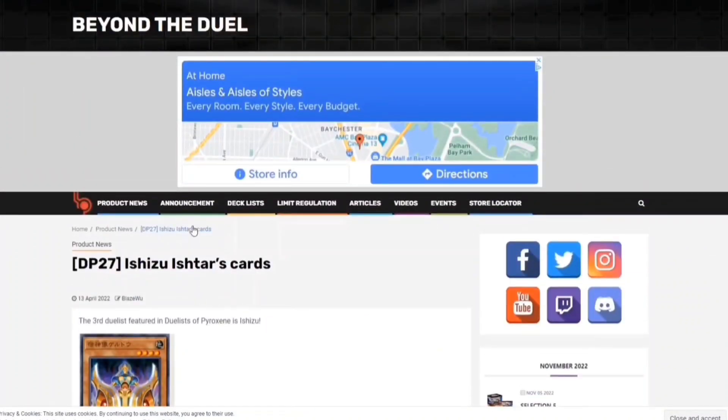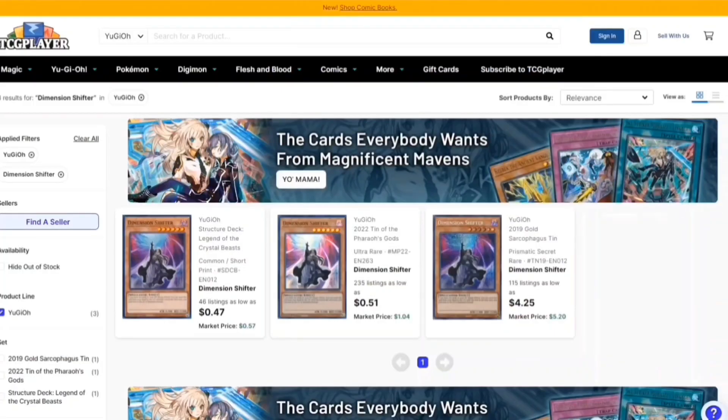The first card I feel like you can use to counter them and really try to stop this so-called tier zero deck is D-Shifter. If your deck can run D-Shifter, 100% do it, because the ability to stop your opponent from just playing Yu-Gi-Oh right now is insane. They're probably going to set and just pass, and this is your chance to kill them this turn before they recover.